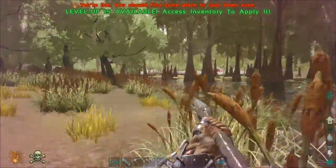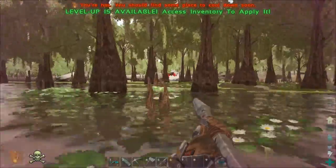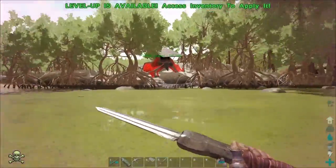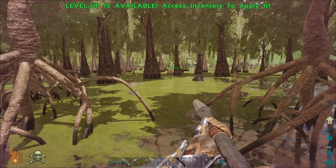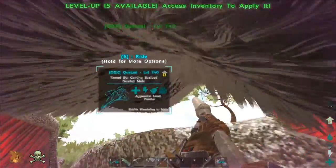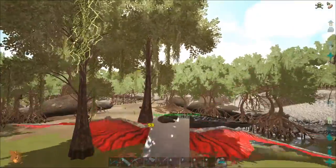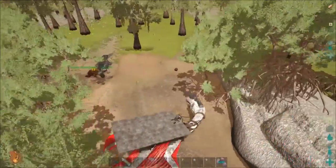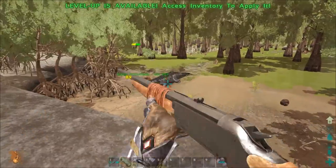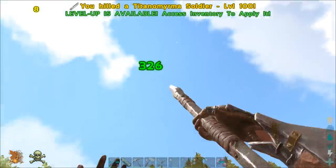Let's find our quetzal - I colored its wings bright red so it's easy to spot. Now let's see if we can carry the frog home, though I'm not sure since it's an alpha. Looks like we can't pick it up, so we might have to walk it home. There are more bugs now - I'm going to get this thing home and saddled and then bring you all back.